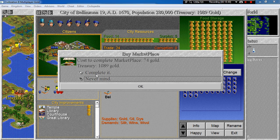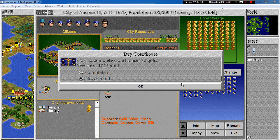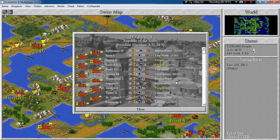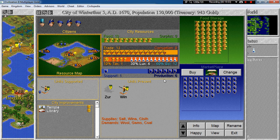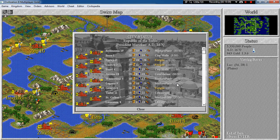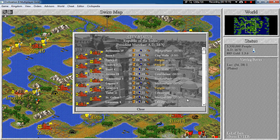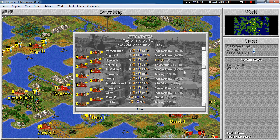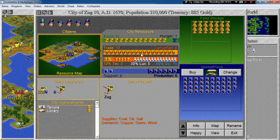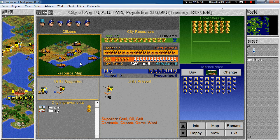Marketplace in Bellinzona — do it. City walls, freight, freight, freight, courthouse. Two marketplaces — wow, that's quite expensive. Let's do at least this one. Colosseum — not yet. Marketplace in Zug — definitely not a bad idea. We do not have enough food in here, we need to start irrigating.